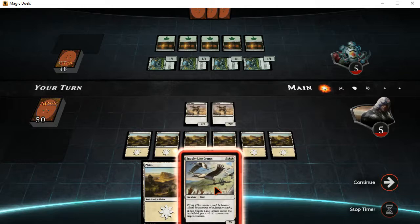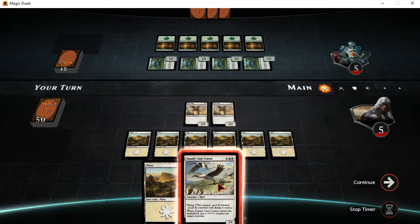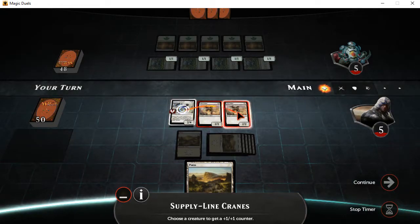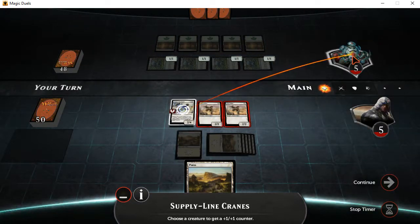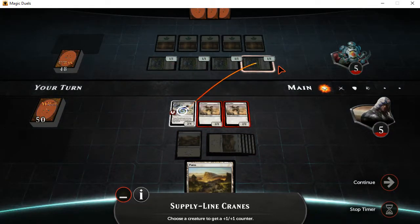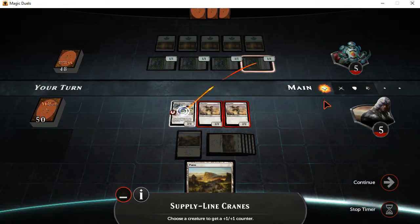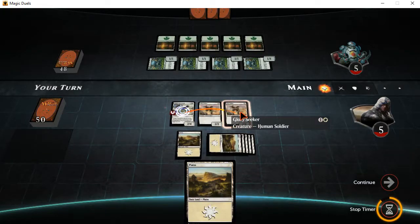These two together would deal four points of damage, but in this scenario I have something that whenever it comes into play will give one of them a counter. That will allow me to deal five points of damage overall and take out the training drone. This costs a generic three and two white, so it's a good thing that they gave me a lot of land to start with. They've all tapped out, charging up the crane. Now you can see that you can also put the counter on the crane itself, but in this exact scenario that would be a little unwise, because the idea is to attack with your creatures right now and destroy them. These things will power up as soon as my opponent gets their turn, and then all those together would be enough to annihilate my side. So you need to make sure to strike now — that's how these skill quests are. They're usually set up for one instantaneous thing.